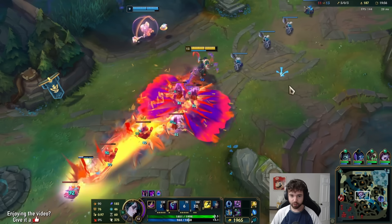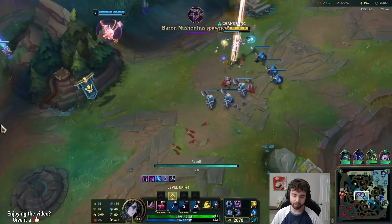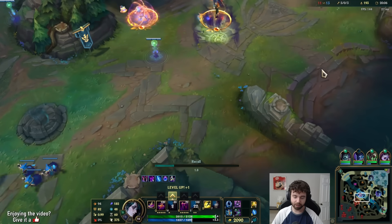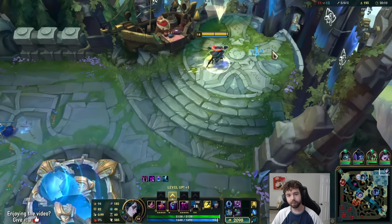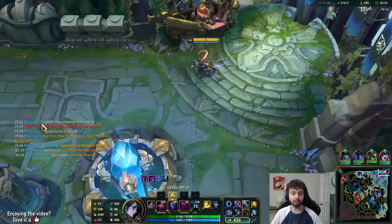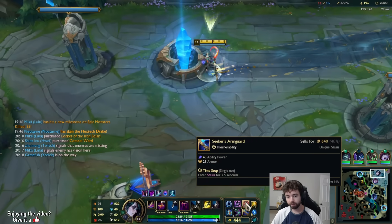Still having really good fights and good picks. The dragon came up and Brand was just caught out of position — he should be grouping with his team. We have a Nocturne and our vision control is good enough. There were three people bot side: Nautilus, TF, Wukong, and Viego were bot, and for some reason Brand was top side of the dragon. So his team can't even help him — he just dies. Very nice.